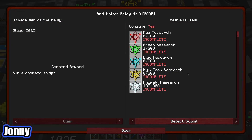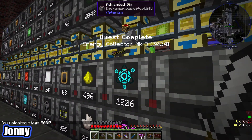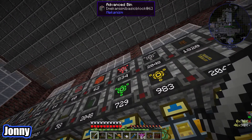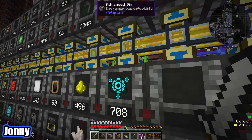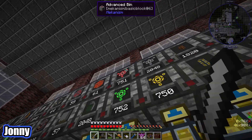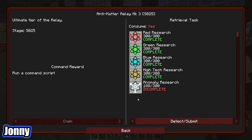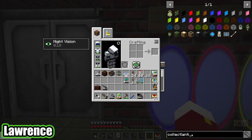What I want to do essentially is make a sort of pyramid out of the anti-matter relays and the energy collectors, funnel into the condenser that we're using. I've done a little bit of testing and I think I need to make like 13 of the collectors and five of the anti-matter relays. That sounds doable - we should have everything in the system.